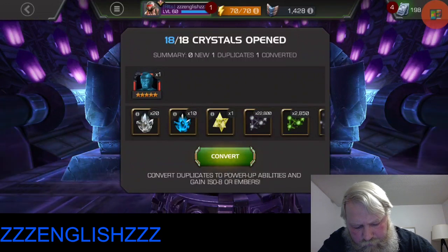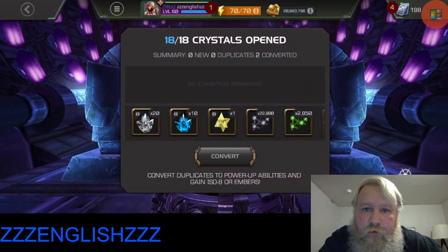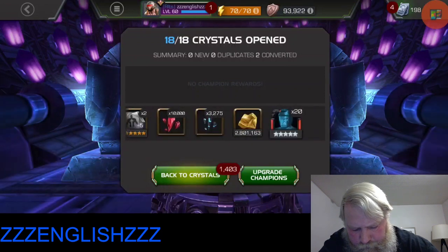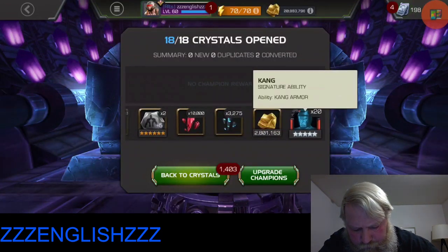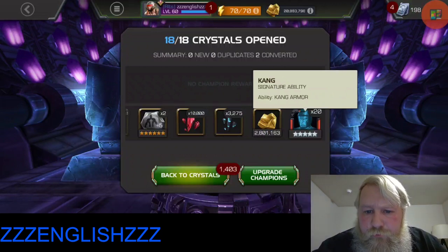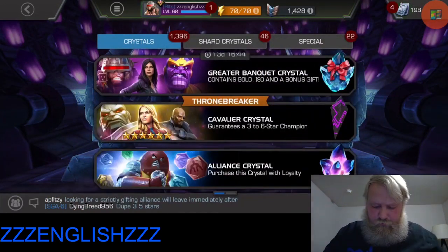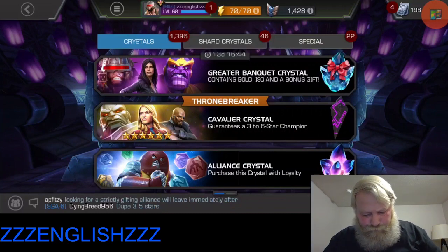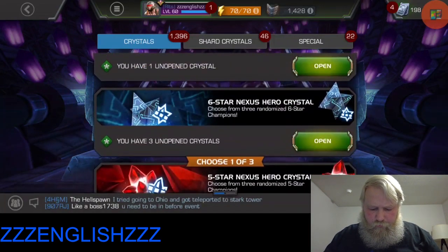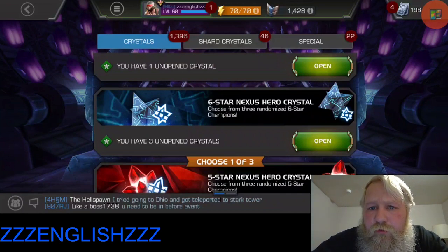We have a couple of - oh, and the King got a five star King dupe. Alright, so this crystal opening for the 30-something crystals that I had ain't worth much of nothing in my opinion. We have three hero six star nexus - let's go ahead and open these six star nexus crystals and see what we can get out of these three.